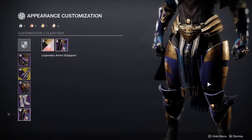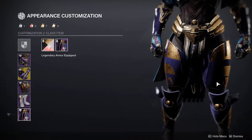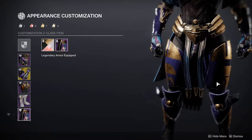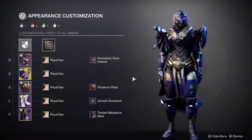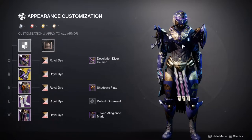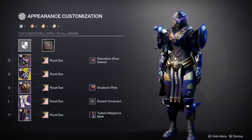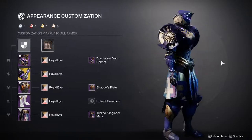The Tusk Allegiance mark is more Ketal themed, but it's still Cabal themed. I should call it more Cabal themed than anything else, which means I should have paired this with a Cabal-looking exotic because that would have been even better. Even the helmet, in my opinion, does look Cabalish.